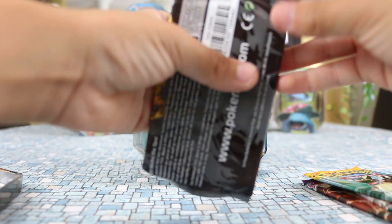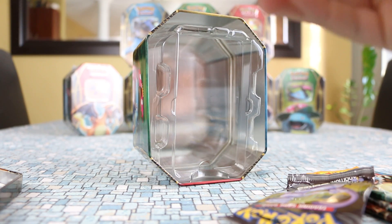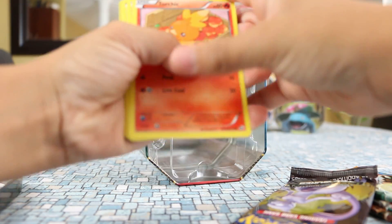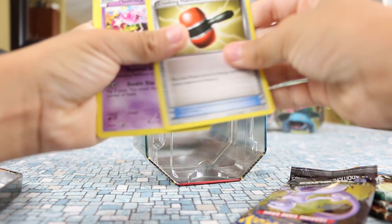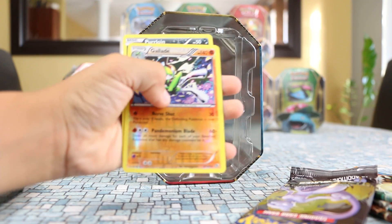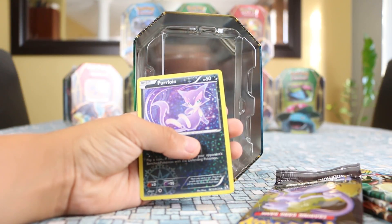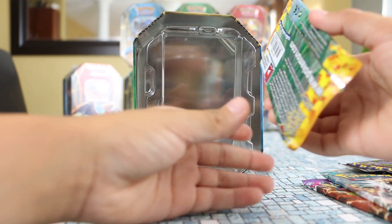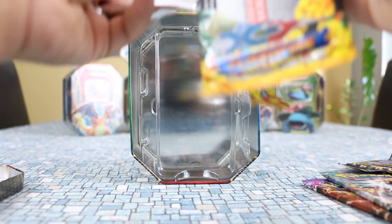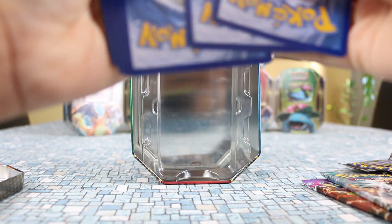I'm going to start with the best first. Three from the back: Torchic, Special Energy, Crushing Hammer, Gothita, Swablu, Timburr, Tepig, Reverse Gallade. Phione, Spheal — whatever that is. And Purrloin, Furret. Not so much luck with these, huh? I think they rigged the packs — the people who made these tins rigged the packs. Whatever that's supposed to mean. Three from the back.